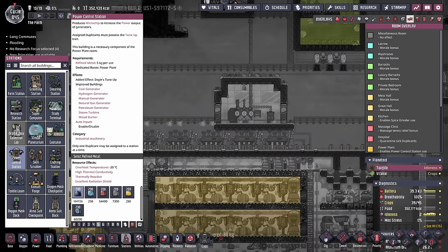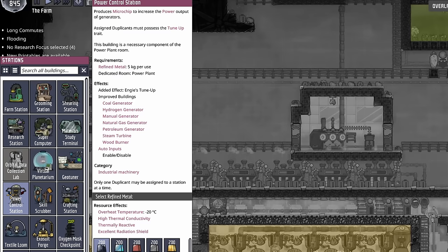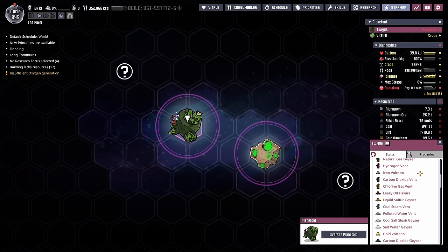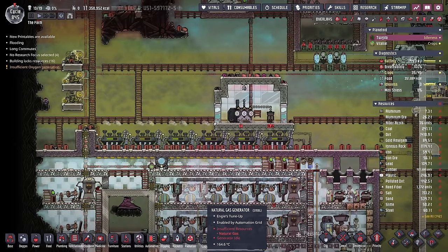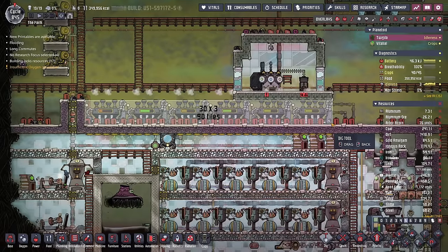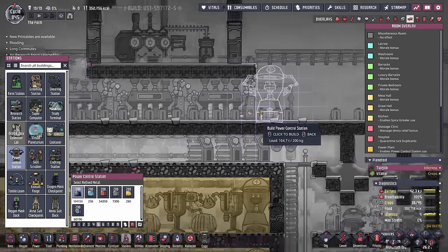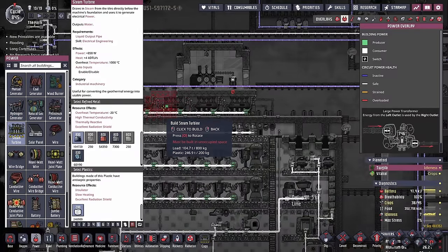We can make things better by using the wonderful power control station. The big disadvantage is: one, you have to put all your power sources inside a power plant, and two, it requires refined metal. But refined metal is not going to be an issue because we have access to the iron volcano and a gold volcano, which means we'll have an infinite supply of those metals, no problem feeding them to the power control station. We could try to squeeze all of these steam turbines into one power plant, but I don't think it's possible considering the power control station is actually four high. So we need to split this into two.